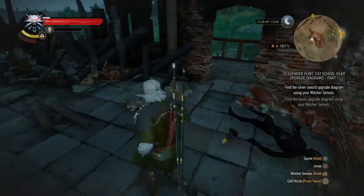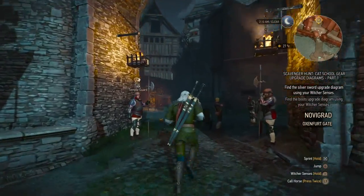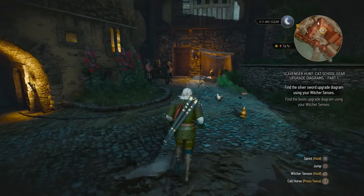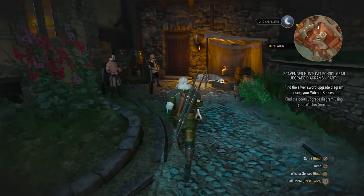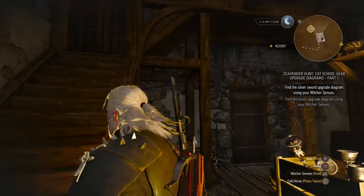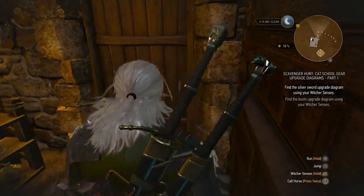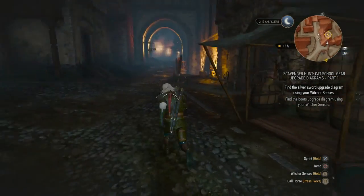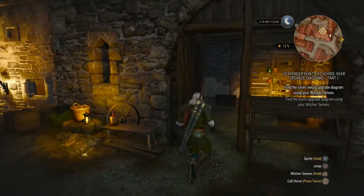And that will be the silver sword diagram. So the next diagram is apparently located in Novigrad. I started out at the Oxenford Gate, and I am wondering how I should get there. Let's see if I can enter the building here. Looks like I can, but the marker is just outside of that. So let's try and take the back door. It's right in here according to the map.